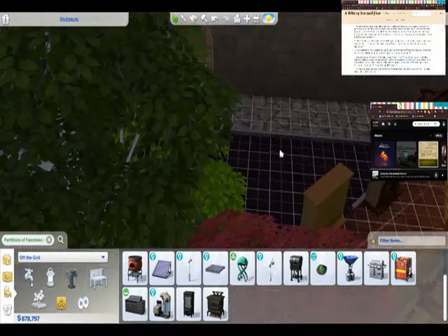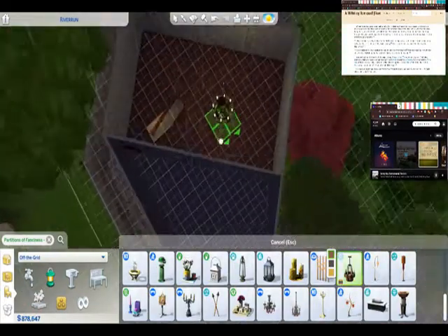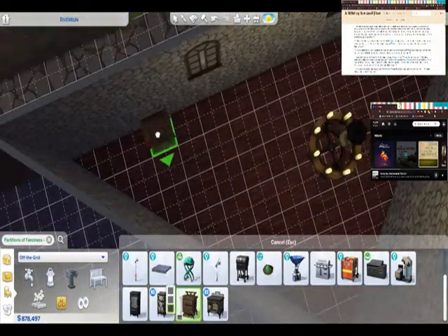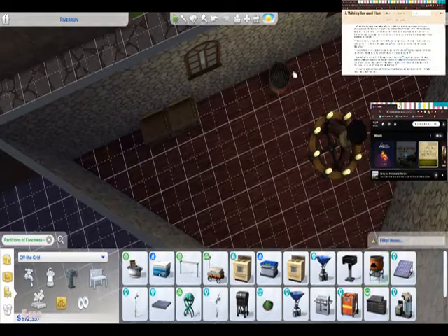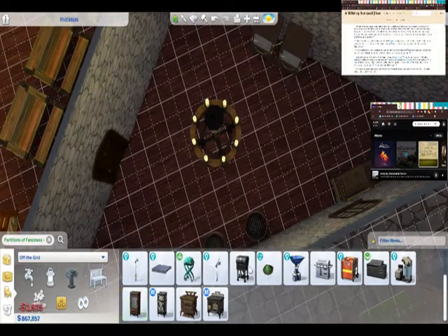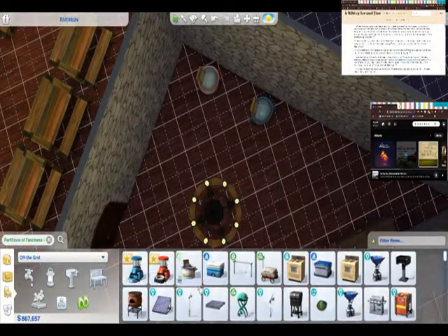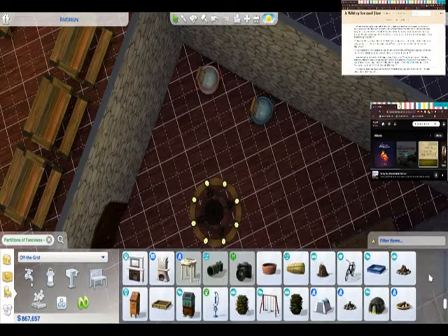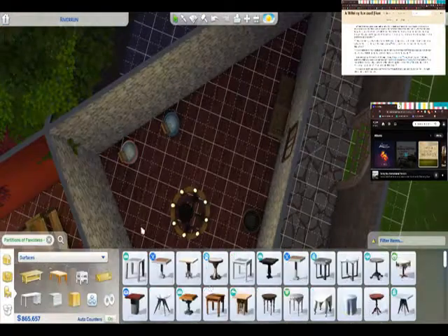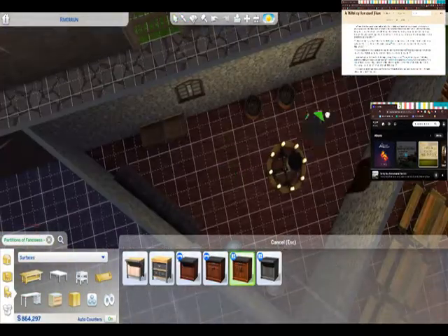I then moved to the kitchen, which I was really trying to figure out what I wanted, because I had built the food store room. I wanted all appliances that were off the grid, just to keep with the this-is-before-electricity theme. And if the food stores are upstairs, the fridges should be upstairs. But then, you know, people do laundry back in the day. Every time I added an item, I found something cool from a decoration that I wanted in a different room. So there's a lot of me jumping from room to room.